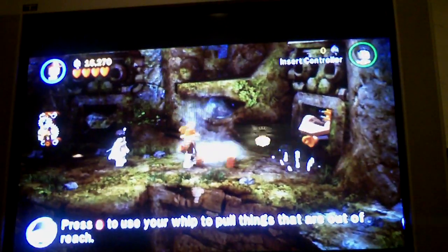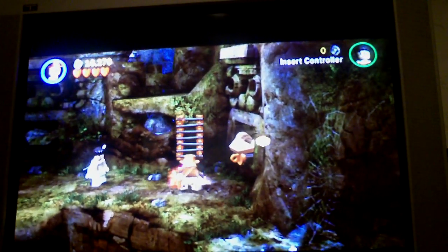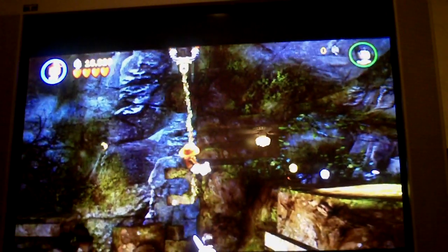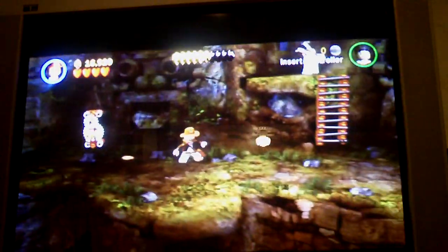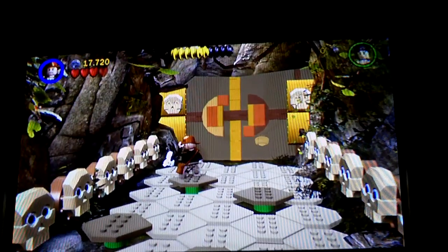Use your whip up there and unlock the Lego bricks to build this little tower thing here. Watch out for the little dropping wood planks. These things also shoot poison darts at you — go onto the dark brown ones, and that will unlock the door so you can escape.